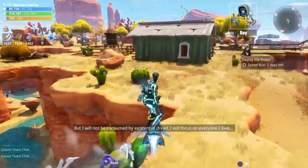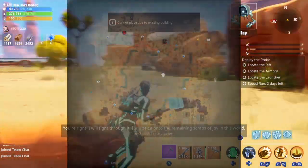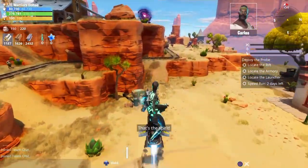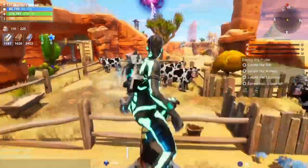Once you do those, you're going to transport the bomb, and when it reaches the launcher you finish the mission. That's it — very easy. You just have to be a bit patient with the talking parts of the game.